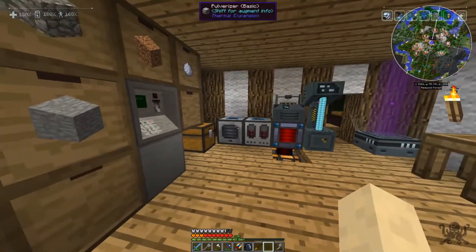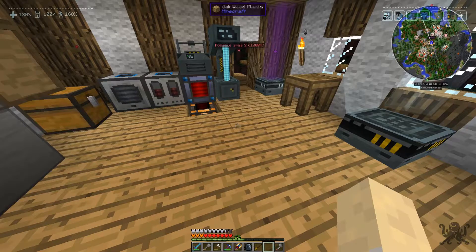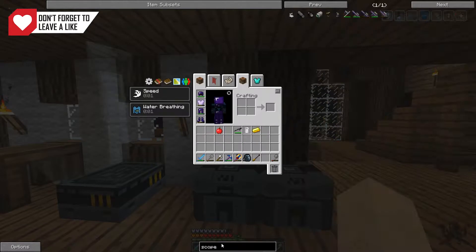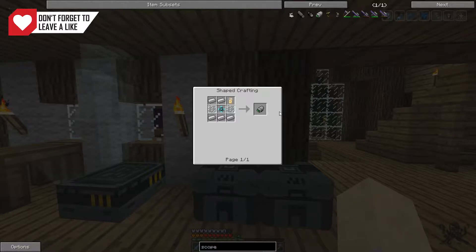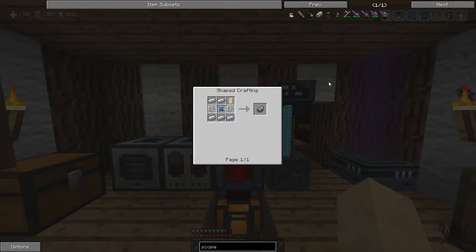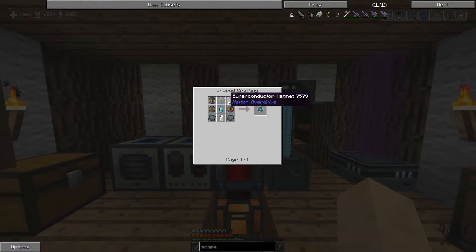There's a new update that just came out on the C-Team and they said the scope was fixed. If you didn't know how to make it — I've already created one, it's pretty easy. You craft the Tritium Plate with Tritium Ingots and it gives you a plate. Then it's Tritium, Redstone, and an Ender Pearl in the middle, which gives you four. And this crystal you find pretty much everywhere when you mine.